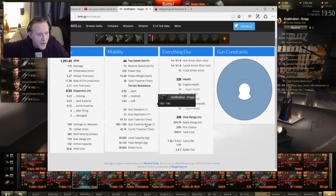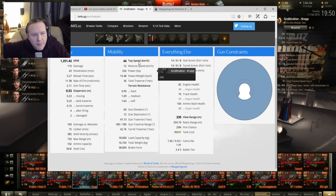Now you may not see why this is important. Well, with the mobility — 44kph top speed, which is very nice — power-to-weight ratio 15.48, and basically no armour.